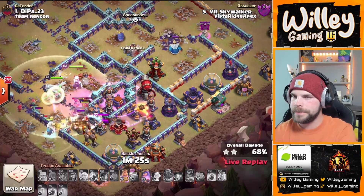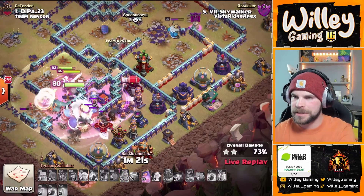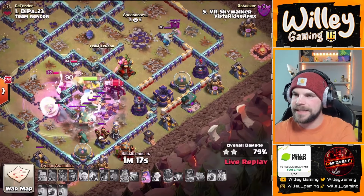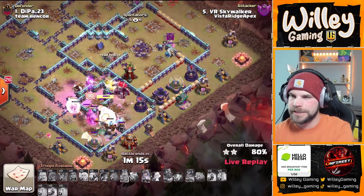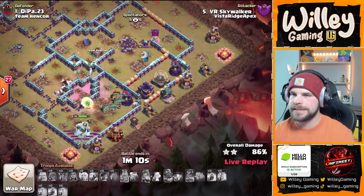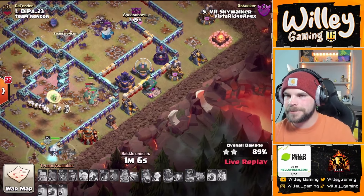It's a lot of damage on defense and offense right here. Pops king's ability — that king swinging through two teslas in a single smack. The giant gauntlet is OP. Queen goes to ability, grabs the multi archer tower, and this is absolutely crushed. Look at all the root riders he still has left alive!